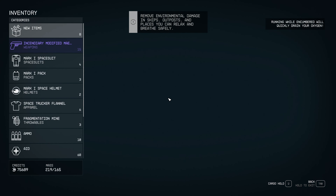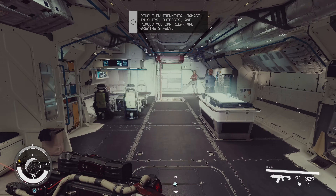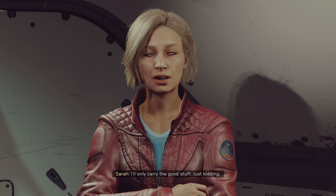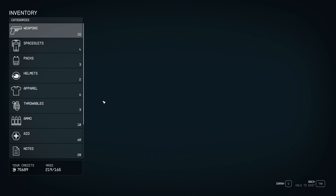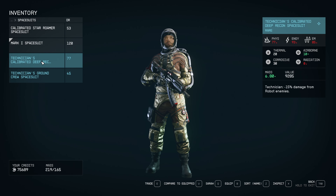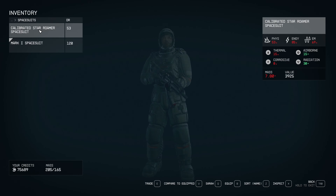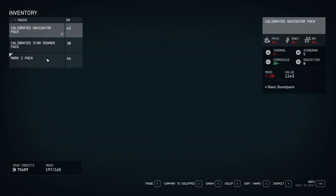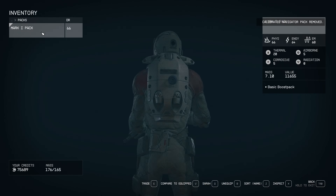How encumbered am I? Pretty damn encumbered. But if I give some stuff to Sarah I can fast travel. Go to my inventory — let's give her the space suits. Sometimes it's about the looks, but since I'm predominantly playing in first person I'm not going to see the suits very often, so it becomes more about the stats.